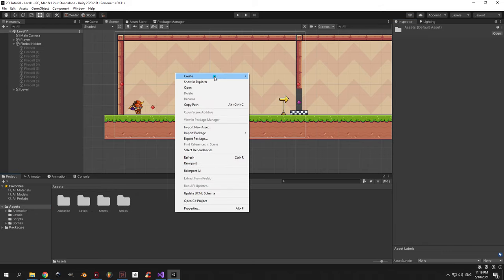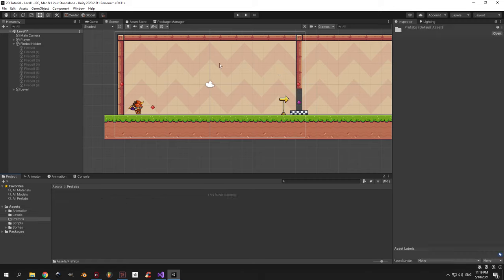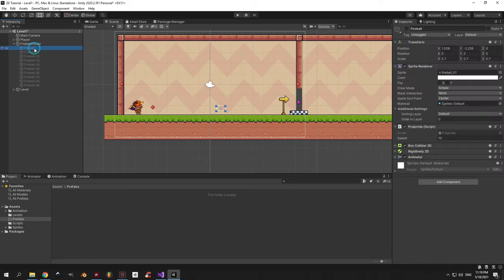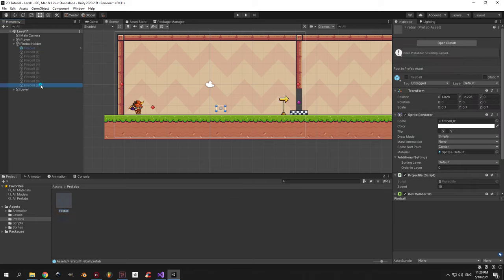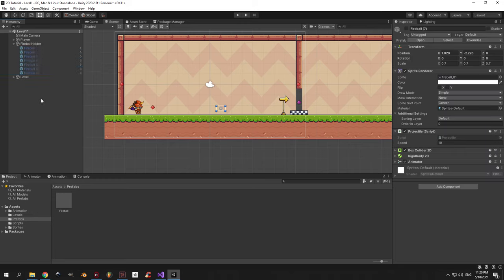To do that, let's go into the assets folder and create a new folder for the prefabs. Now open the folder, select the first fireball in the hierarchy and just drag it into the folder. After you do that you'll see that the first fireball will have a blue icon which means it's a prefab now. Now delete all the fireballs that aren't prefabs, then select the first one and duplicate it nine times.